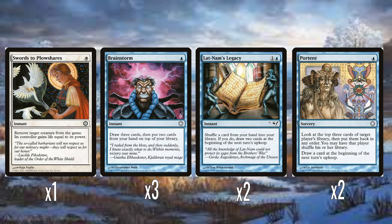Two Lat-Nam's Legacy — one colorless, one blue instant: you shuffle a card from your hand into your library and then draw two cards at the beginning of the next turn's upkeep. It's this awkward wording of drawing cards at the next upkeep, but shuffling a card in and drawing two is fine. And two Portent — one blue mana sorcery: look at the top three cards of target player's library, put them back in any order, then that player may shuffle, and you draw a card at the beginning of the next turn's upkeep. Good for manipulating your own deck or your opponent's.